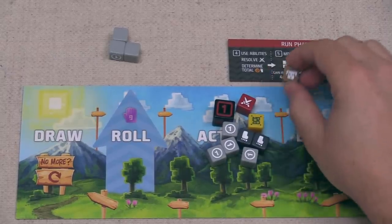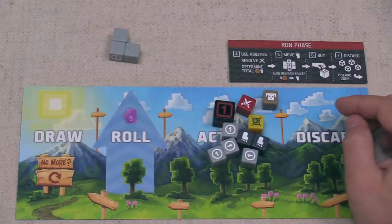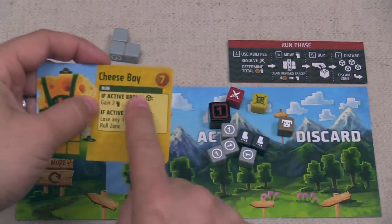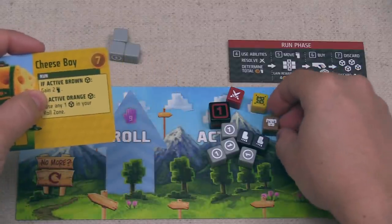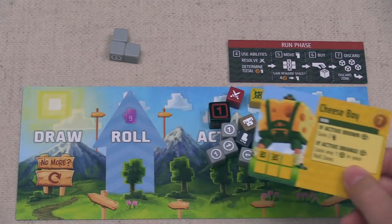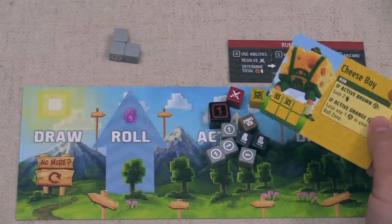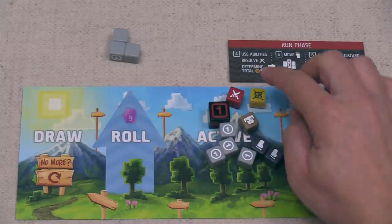We're all ready for the run phase. There is a red line on the map between us and both opponents, meaning we are farther along — both of them rolled an extra die. Blue's Mr. Muggles let them roll two more dice from their draw pile, which is why they have so many dice in their active area this turn. Blue starts, using the Mr. Muggles ability for two buying power, then the Cheese Boy ability. Since they have an active brown die, that gives them two feet. Without an active orange they can't lose a die, but they have four total feet.